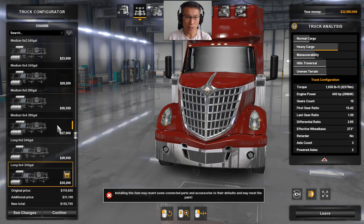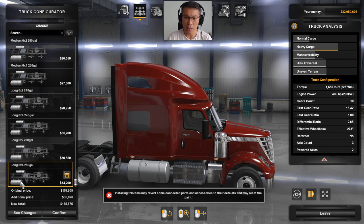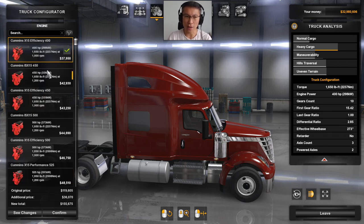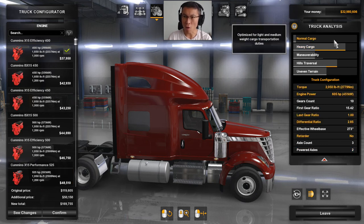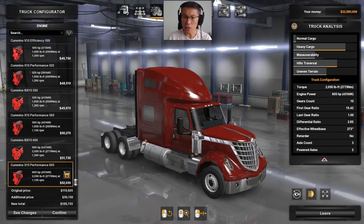There are many different setups and configurations. You can also choose the fuel tank — this is the oil tank, and you can have the biggest one so you don't need to refill too often. I'm going for the big one because I like heavy cargo. For the engine, you have options like Cummins and various others. The biggest engine available is 605 horsepower — really for heavy cargo. Since I'm going for heavy cargo, I'll go with that one.